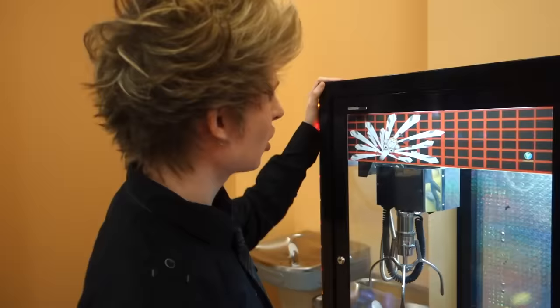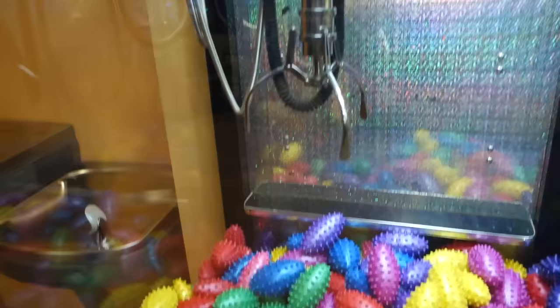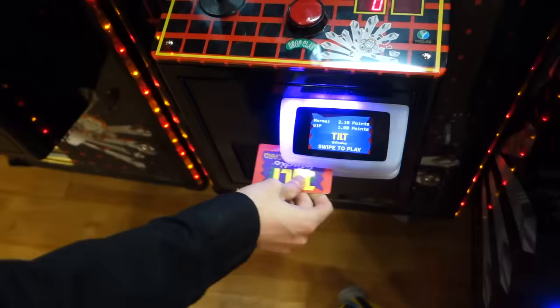Okay, we're going to play this claw machine. It's the same height as me — this is awesome. There are little mini footballs in here. I'm going to go for this green one. The first claw machine prize I ever won was one of these balls — they're the bigger versions, like a little mini football. Let's go pick him up. We got a purple football! Look at this.